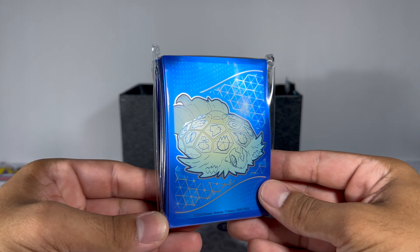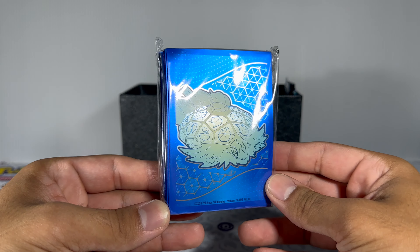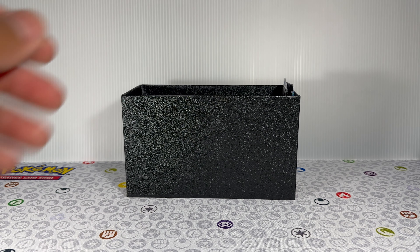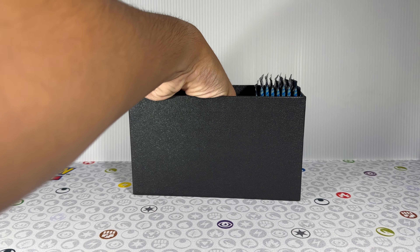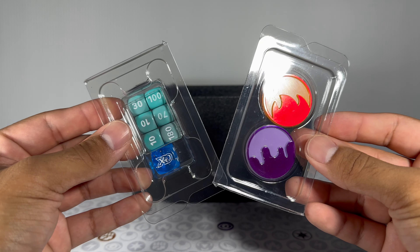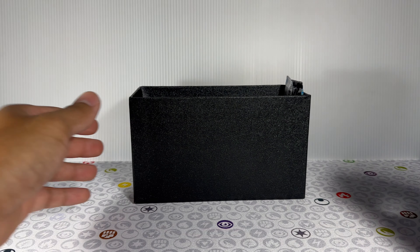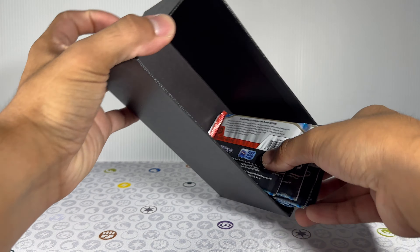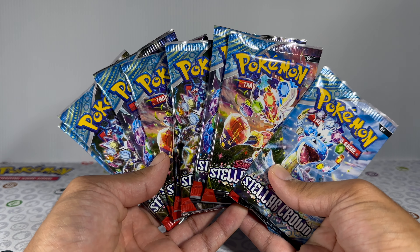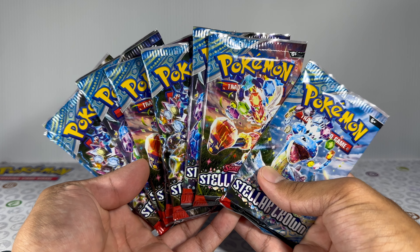On to the next item — we have ourselves our card sleeves. I really like the color scheme that they went with for this ETB, and it also suits Terapagos extremely well. Just a couple more items inside the box, and last but not least, we will have our packs. After that, we have your dice and your damage counters as well. There we go — we have ourselves our nine booster packs, showing some of the artworks and mascots for the set.